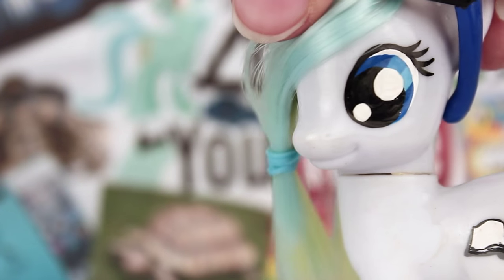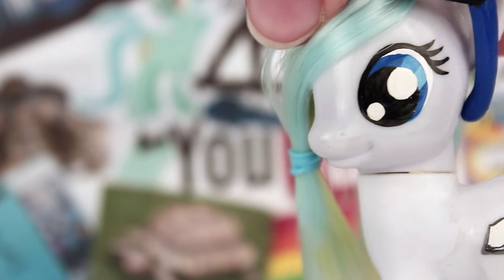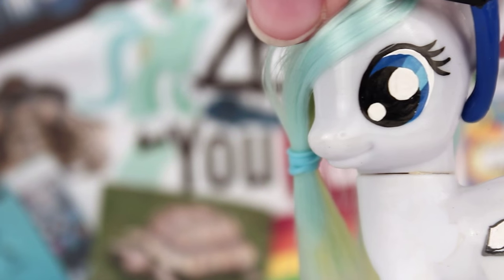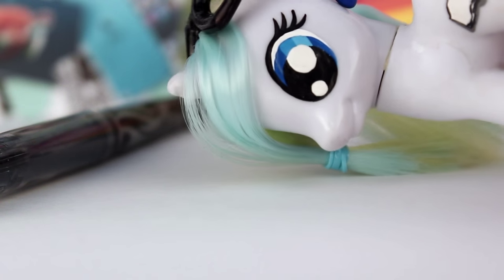Now a lot of people like to make their OC, original character, by using an online pony creator or generator. However, since I want to make my pony's mane and design original, I'm going to stick to just regular pen and paper. The first step in designing any sort of pony is to choose what race you want them to be: earth pony, unicorn, or pegasus.